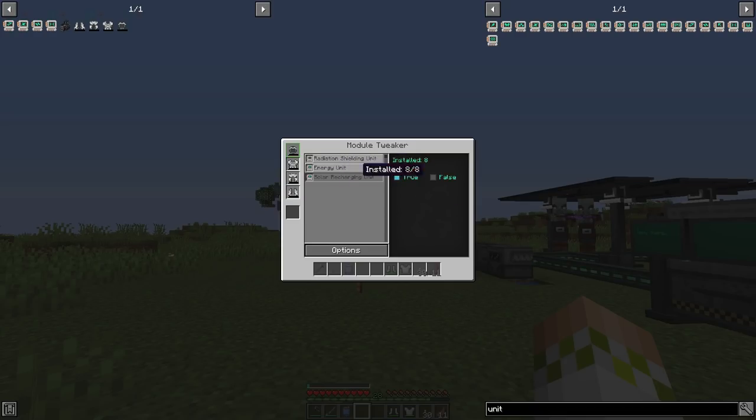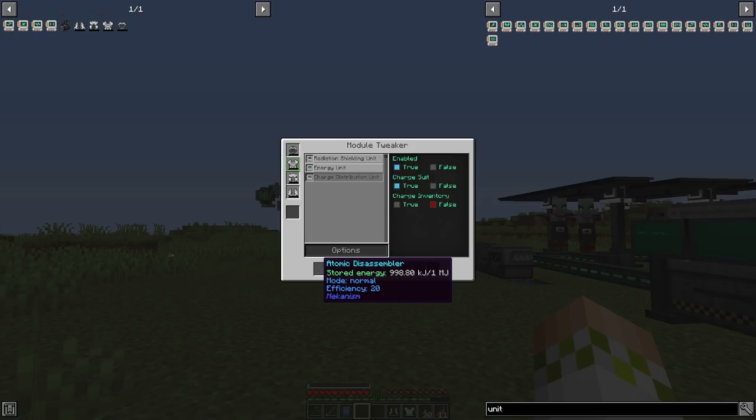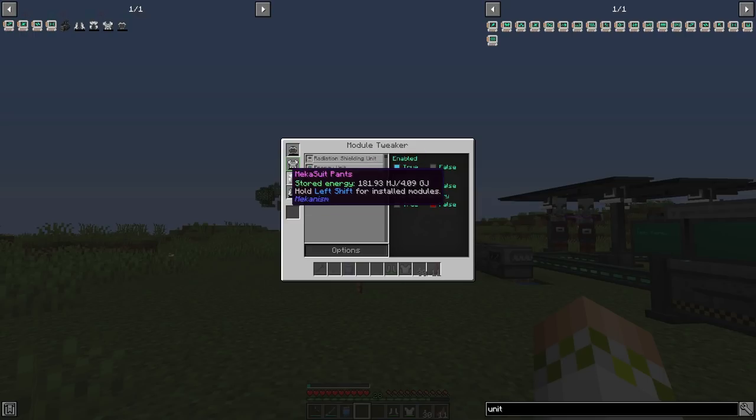The solar recharge unit has an on/off toggle too. If you look at the chest, you can see that we have the radiation one, but we also have the charge distribution one. And there's three settings for this: overall enabled, charge the suit, and charge your inventory. So you can actually set it to distribute charge not only to the suit itself, but to things in your inventory, like a configurator or atomic disassembler. Now there was actually a bug — and I don't know if it was fixed — but if you do have charging the inventory enabled and you seem to be expending a lot of power, there's actually a bug where you would expend a ton more power than necessary charging things in your inventory. So if you do run into that issue, try putting this on false.